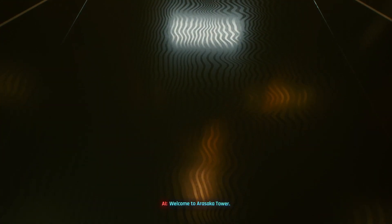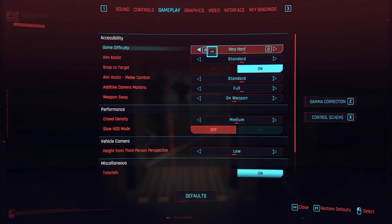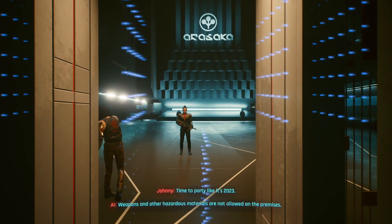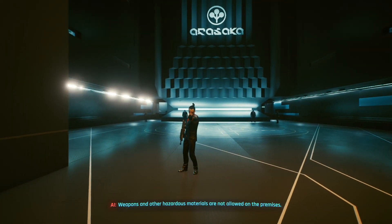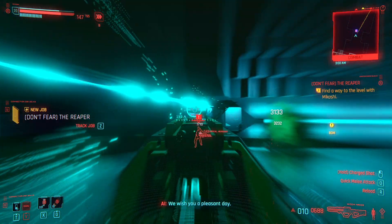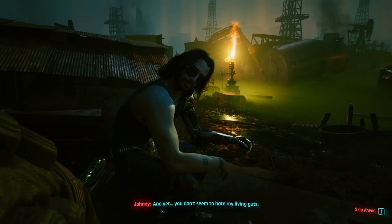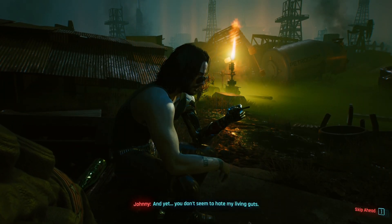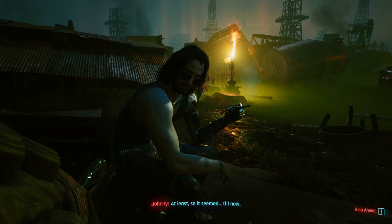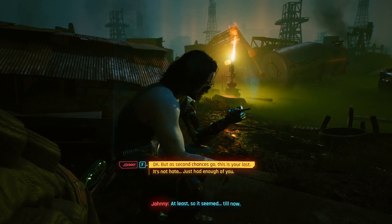Hey everyone, this is OneDragon and today I'm showcasing the build I used for Don't Fear the Reaper, or the secret ending, in Cyberpunk 2077 at level 20. I'll also be doing a walkthrough discussing the strategies for each section of the run in another video. There'll obviously be spoilers ahead, so please keep that in mind. The Reaper ending is unlocked during the oilfield side mission Chippin' In, and you have to guilt Johnny into coming up with a solo suicide run on Arasaka Tower.